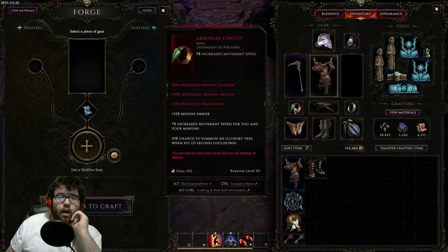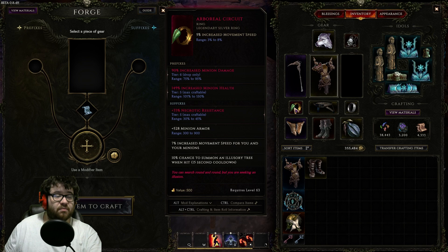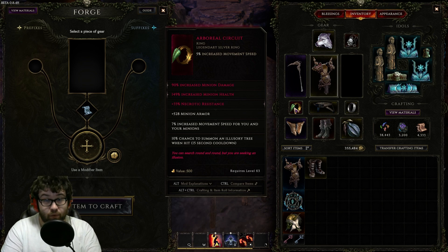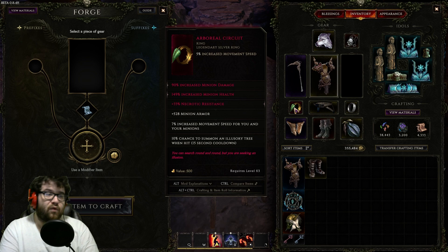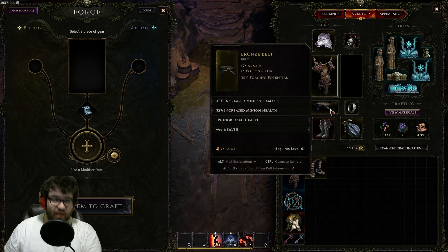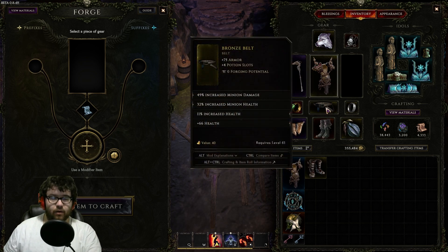This is one of the best rings I've ever owned — T6 minion damage, T5 minion health, and Necrotic Res on this base is insane. Minion movement speed is really strong for your Locust because the faster they move, the faster they move through packs. The 10% chance to summon a loser tree on hit helps a lot — it taunts the tree away from your Locusts so they can clean up, and also makes your minions move faster from pack to pack. The minion armor is relevant because physical resistance is the most common damage in the game.